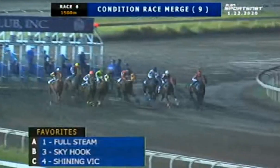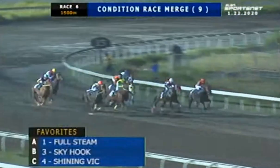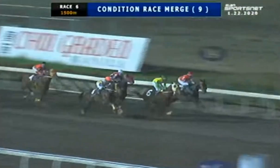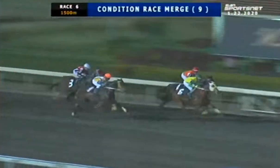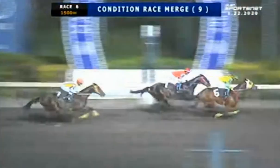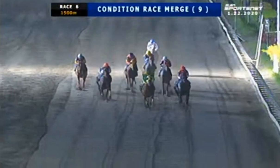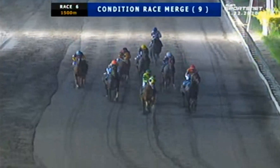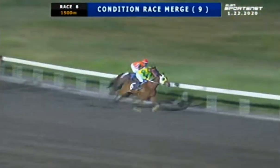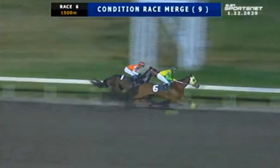The runners are away. One slow out, and that is Mini Model. Full Steam passes, beginning to move on the outside. Lady Mischief takes the lead — Lady Mischief, Full Steam running by the rail second, then comes Hidden Light running in fourth, then Enter Number Three, Sky Hook, Shining Big, then Batang Anala and Mini Model.